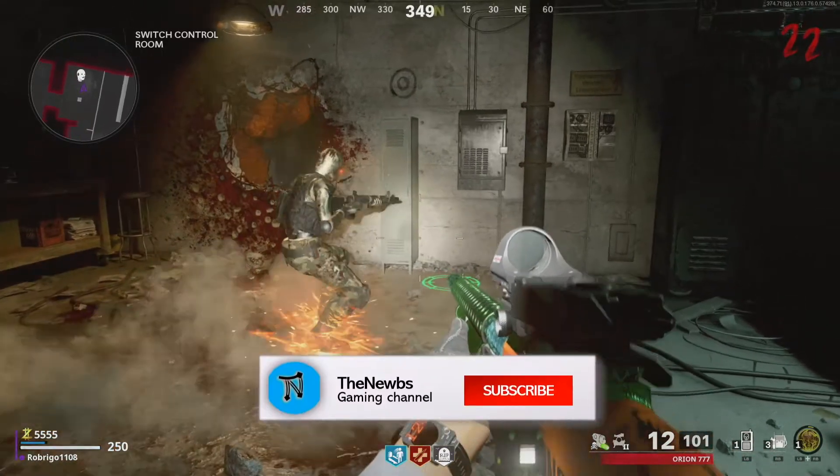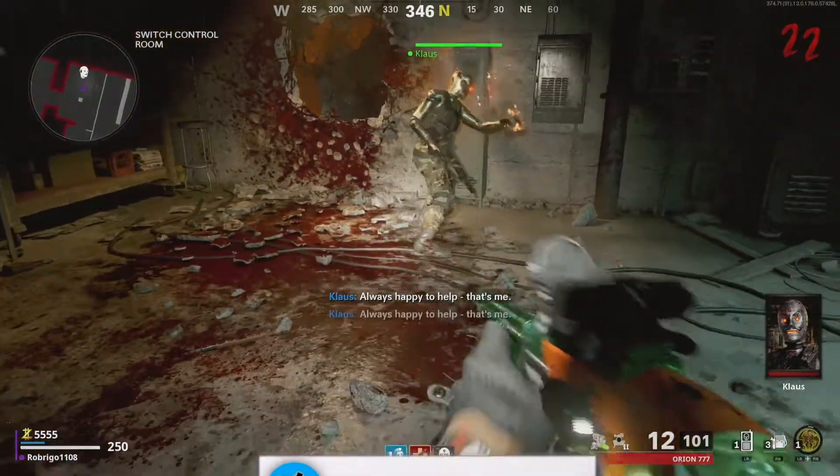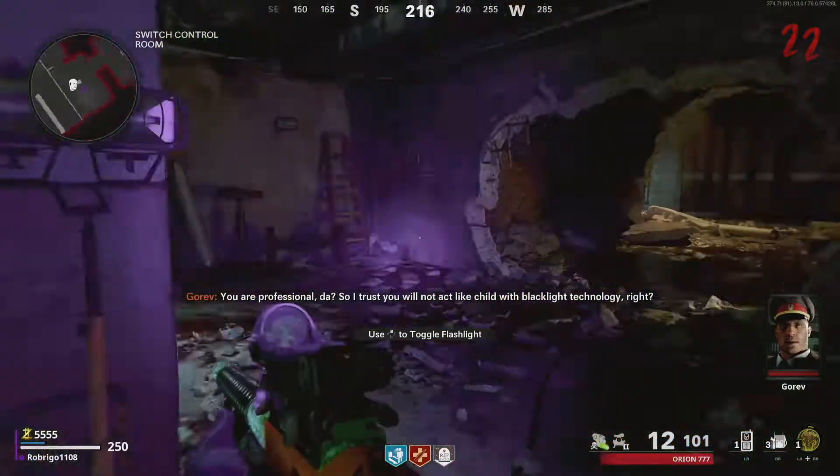As soon as you've constructed Klaus, navigate him to this locker in the train control room, and he will smash it open to reveal a black light. We're going to need this later, so it's smart to get it early.